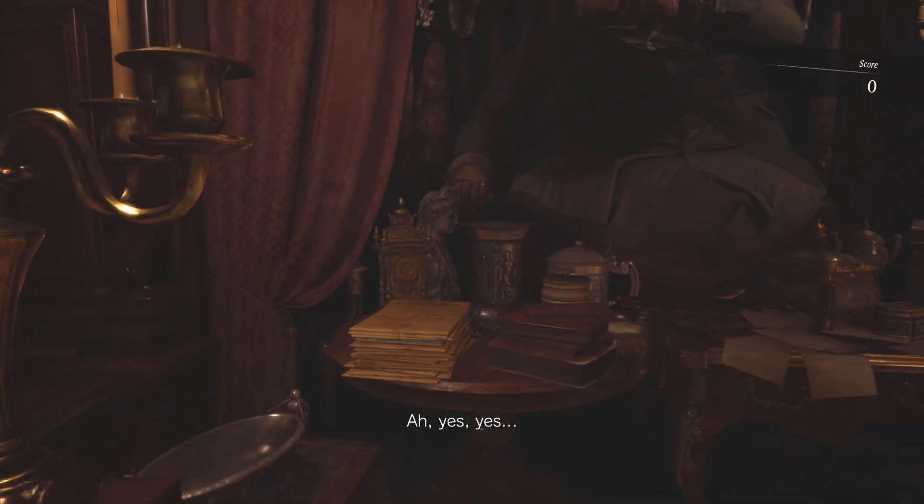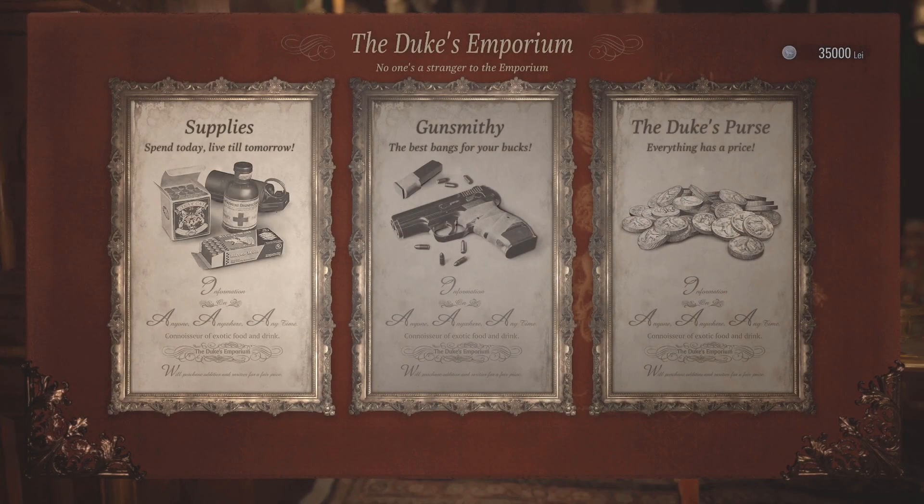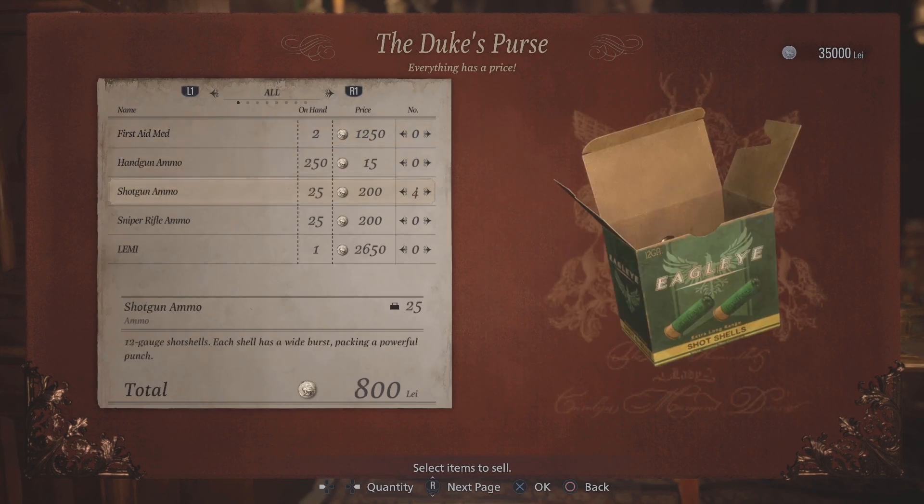Greetings, my name is Piero and welcome back to the Neon Slice. Today I'm going to be showing you how to get the SSS rank in the Castle section of the Mercenaries mode in Resident Evil Village.